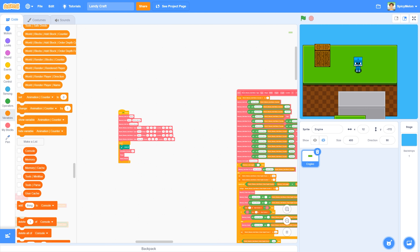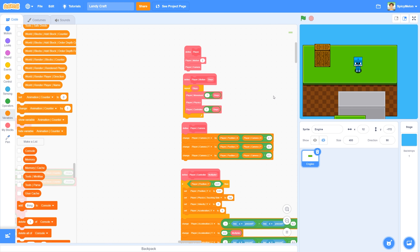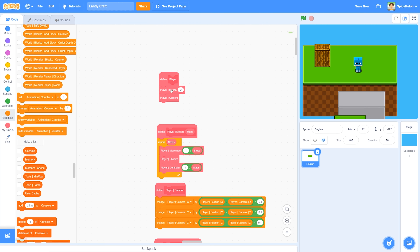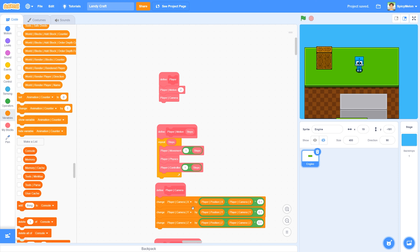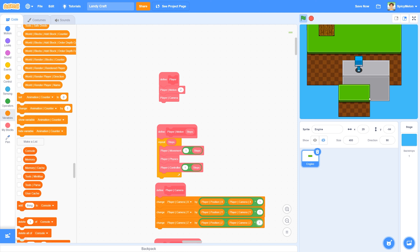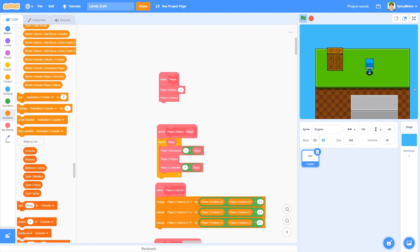The player script is everything about the player. There are two things: the motion and the camera. The camera follows the player, so you get that smooth transition - the player's not always in the center of the camera. The camera changes based on 10% of the distance to the player. If I put this to one, it would go directly to the player and this is what you get - it has its merits, but I like the 10%. It feels a lot nicer.